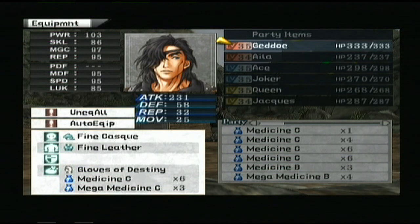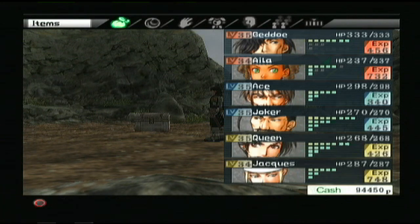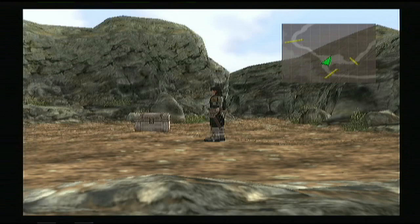The rare item was the Gloves of Destiny, which gives a nine actual increase in defense. Since we're going to be getting so many extra things here, you might want to go through and throw away some of your regular things. If you're close to town, you might want to go back and sell some things to make more room for items.